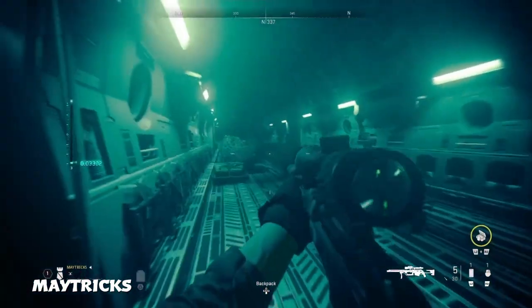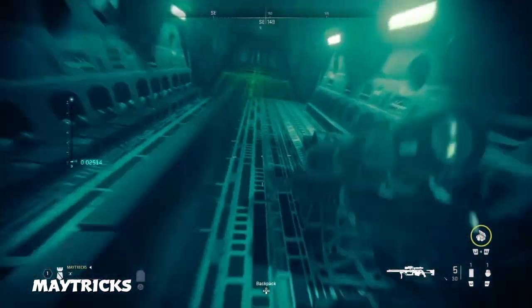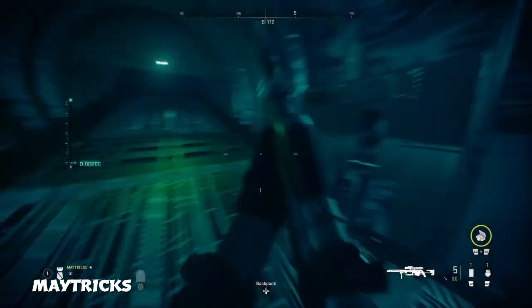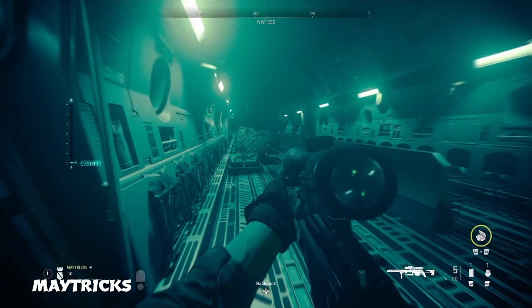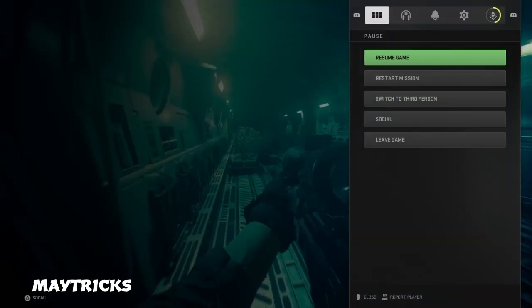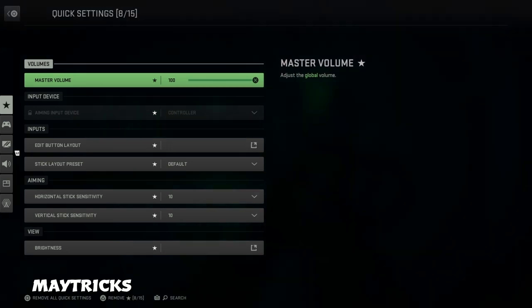I also recommend you keep your controller wired into your PlayStation or console at all times so it doesn't turn off by itself. Make sure it doesn't turn off at all. Then go into your quick settings and sit in this menu in the corner of the airplane. That is all you need to do.